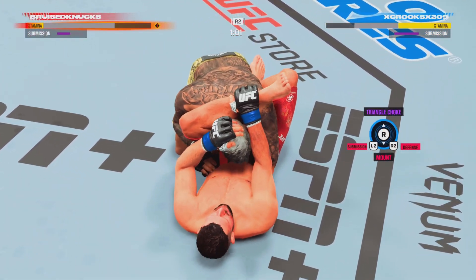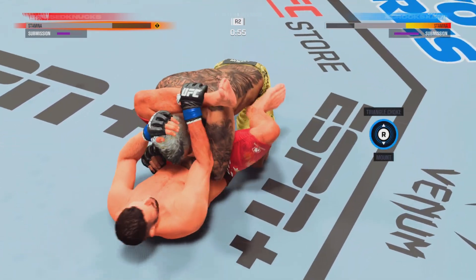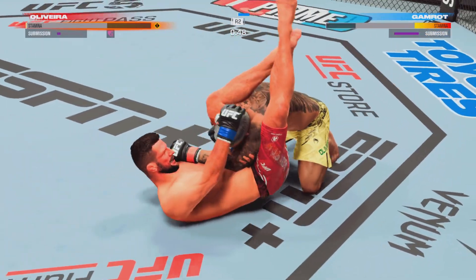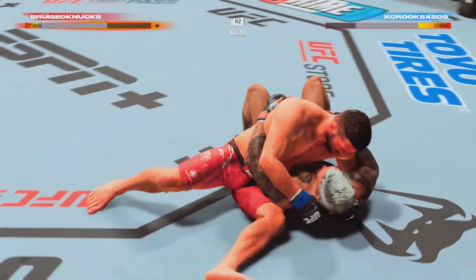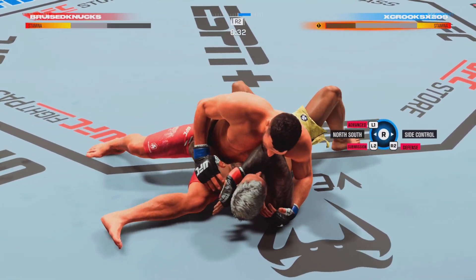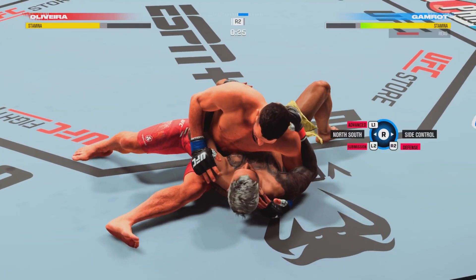Compromising spot here — triangle choke is locked in. That has got to be it. This is some exhausting work. He got out! Wow, what a great job defensively. Staying aware, staying alert — the moment a little bit of space presented itself, he took it and got himself out of that triangle.